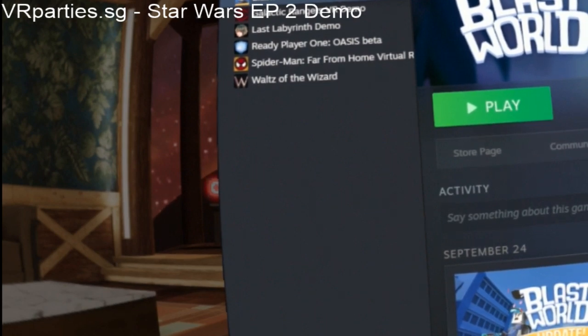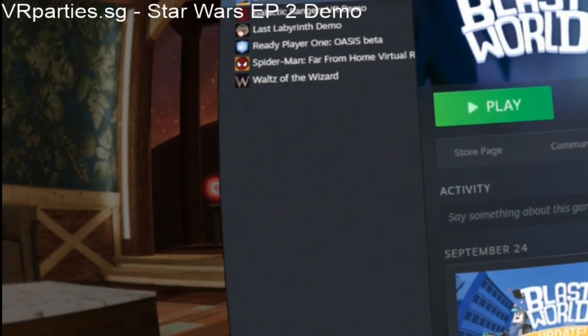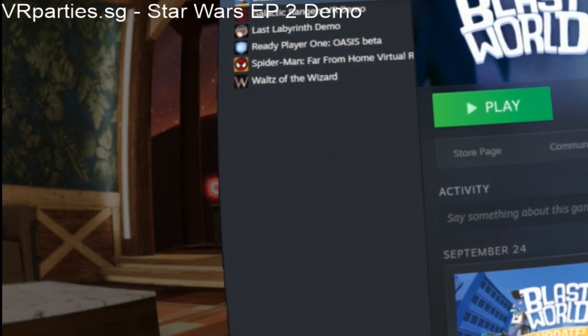Hi everybody and welcome again for another Oculus Link live stream using the Oculus Quest. Today we're going to be doing Blast World, which is a new game that came out on the 20th of November this year. It says it's free but I'm not quite sure if it's a demo or if it's actually the full game.